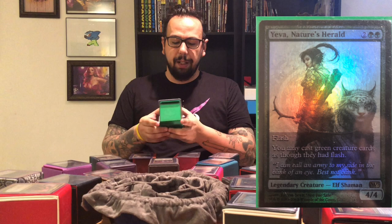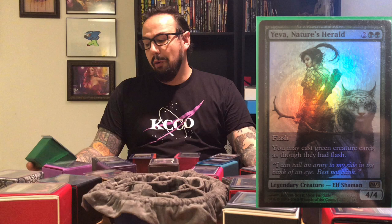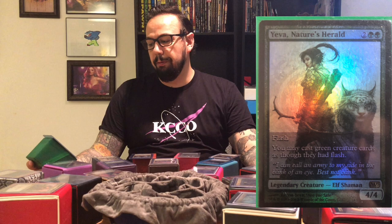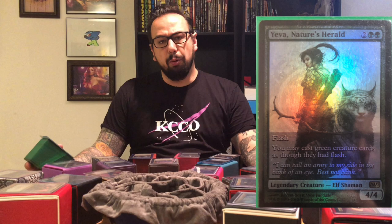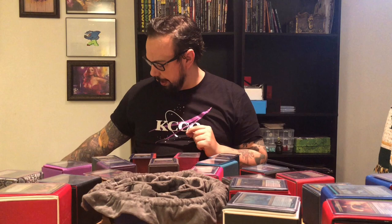Number 11 — the first commander deck I ever built, still one of my favorites to this day, and it's a throwback to what made Magic grab me — is Elves. My commander for my Elf Tribal deck is Yeva, Nature's Herald. Arguably there are better commanders for an Elf deck, but she was the commander I picked when I started and I refuse to change it. She's a 4/4 Legendary Elf for two and two green. She has Flash, and you may cast green creature cards as though they had Flash. The reason I like that is I can flood the board very quickly on a whim, whether it's my turn, your turn, or somebody else's turn. The Elves are underrated, but I love my Monogreen Elf Tribal deck.